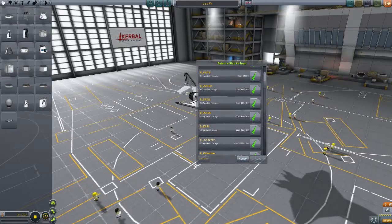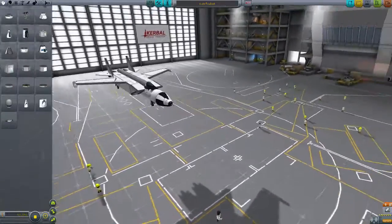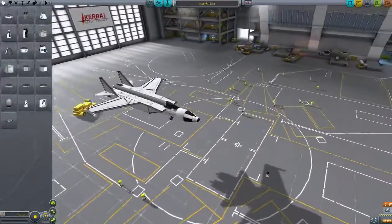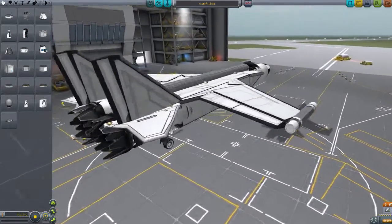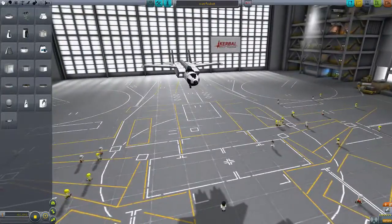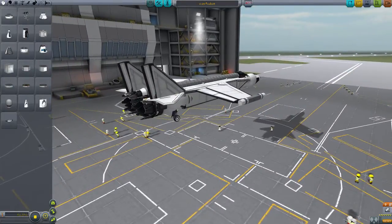The next one is a Russian plane — the Foxbat. I think it's a MiG, but I don't know which number. This was a request from somebody on the forum — if you have a request you can put it in the comments and I will try to make it and put it in the pack. It's a pretty nice craft, it flies pretty well — more for high altitude and high speed. I understand it's the first plane with a metal frame to go past Mach 3, and melt its engines in the process.